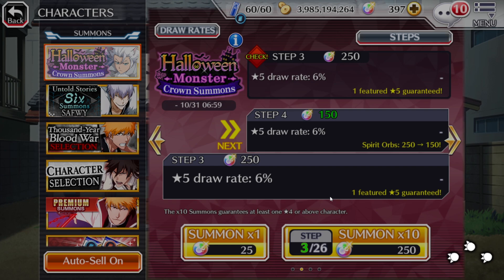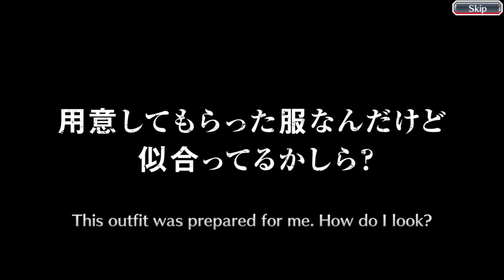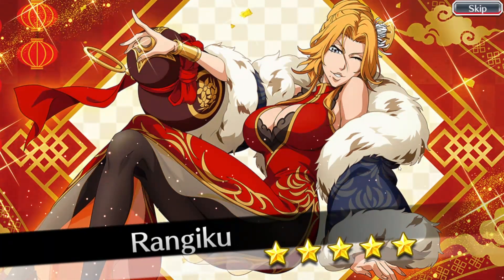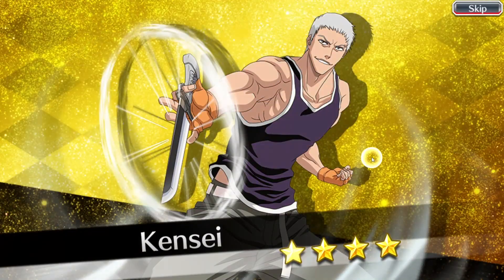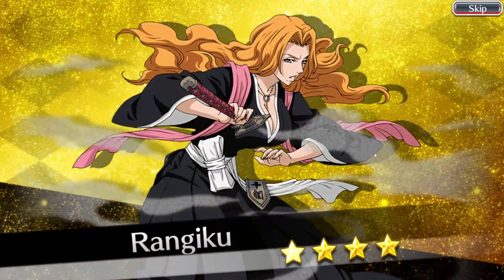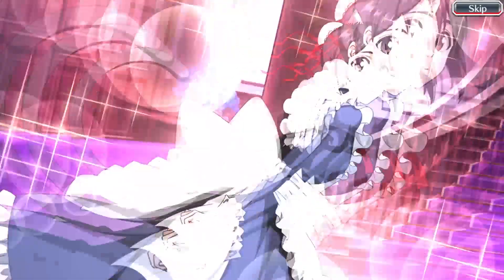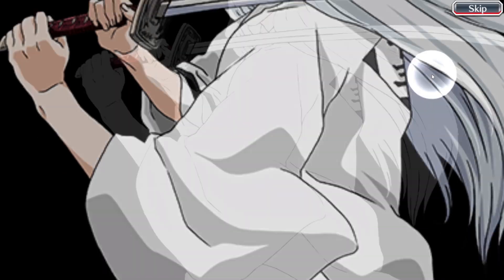This is my first time doing step 3 on this particular banner. If I can somehow walk away with a banner character in three steps on a guarantee, that'll be really cool. And it's going to be Rangiku — that's really not what you want to see. Let's tap through — potential 2-in-1. 6%, come on, please tell me I can get a featured character outside of the guarantee. And there we go — that's Momo! We'll take it. I'd prefer Toshiro, to be honest, but we'll take it.